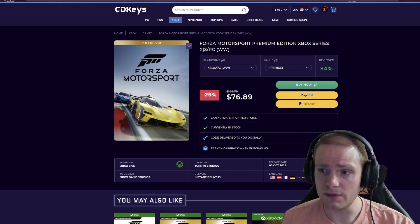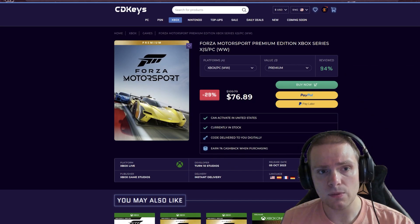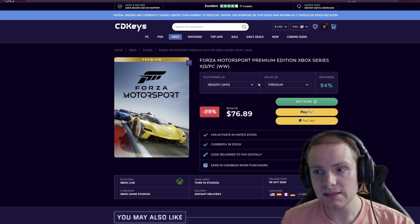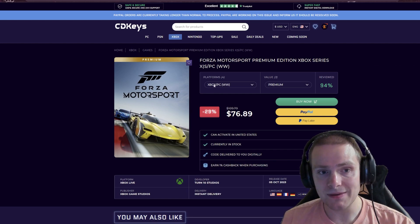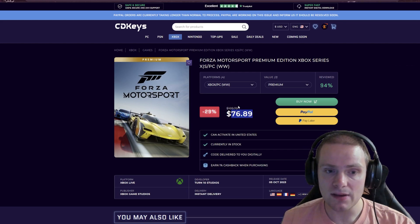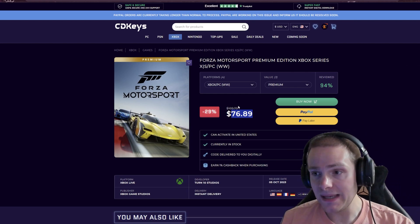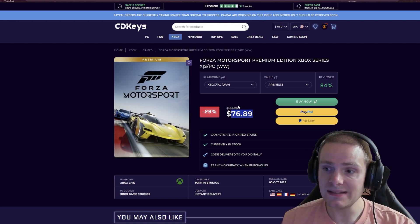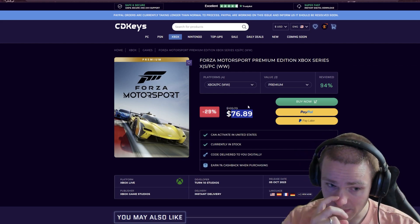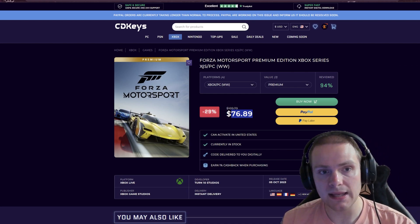Go to the link in the video description — you're going to want to go to Xbox/PC worldwide. What that means is this is a worldwide key that can be activated in the United States, the UK, or wherever you are. You're going to be redeeming this code in the Microsoft Store — a code normally sold for $100 plus tax — for $76.89, saving about $24–$25. Because of how tax works, the lower the price means lower taxes, so you're probably saving between $27 and $29.